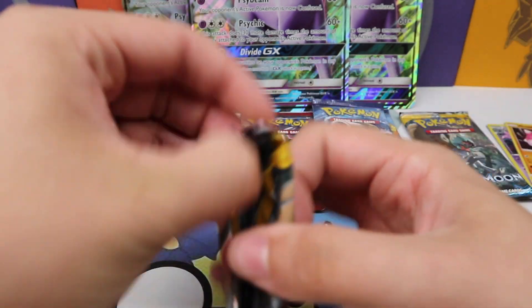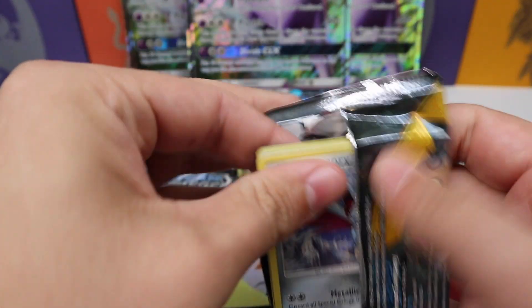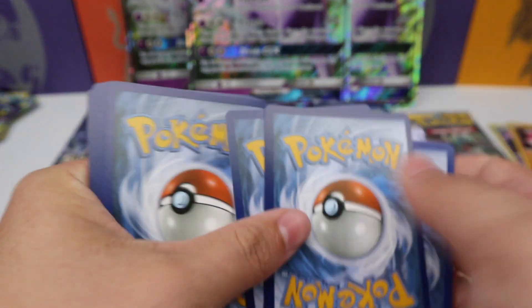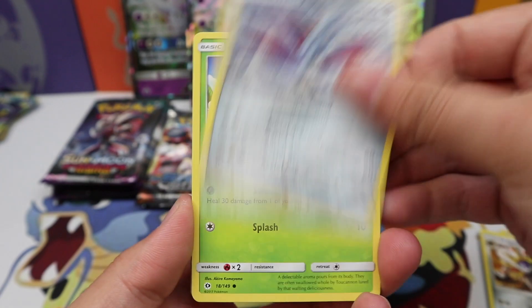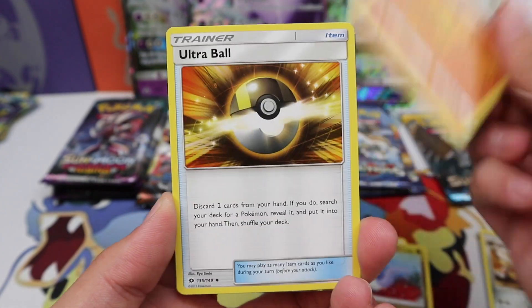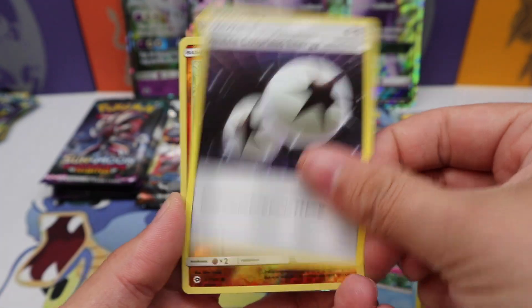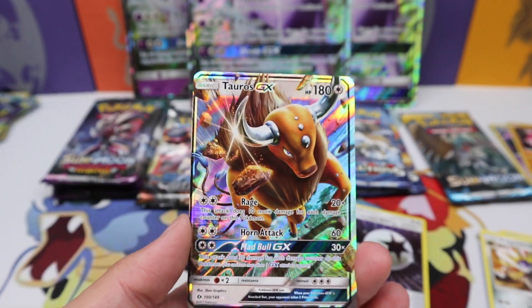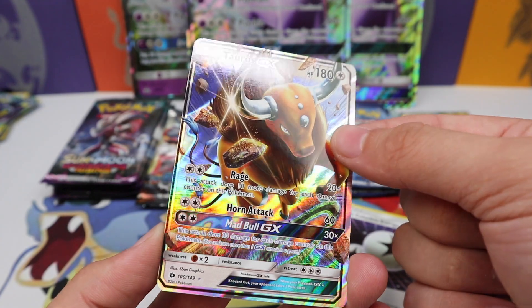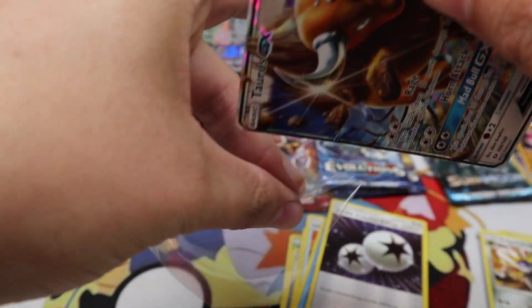Sun and Moon again — energy over to the side. Corsola, Double Colorless Energy, Micro Heater reverse, and our first ultra rare — wow, that is very off-center — Tauros GX! At least we get an ultra rare pull. Man, that really is really off-center.